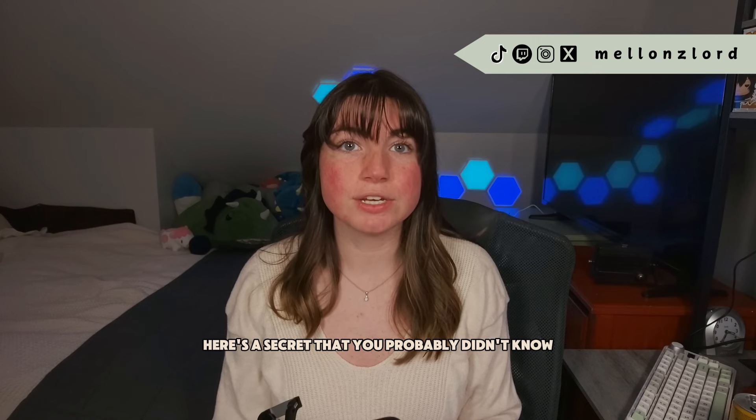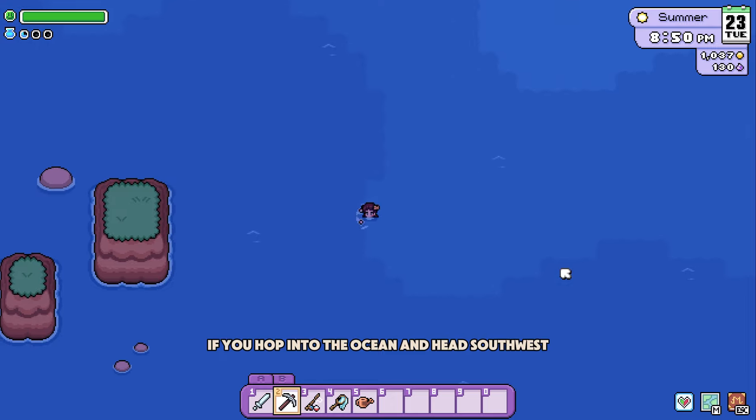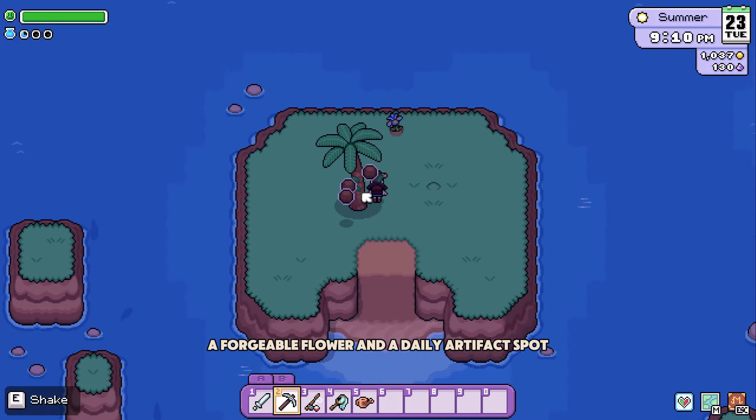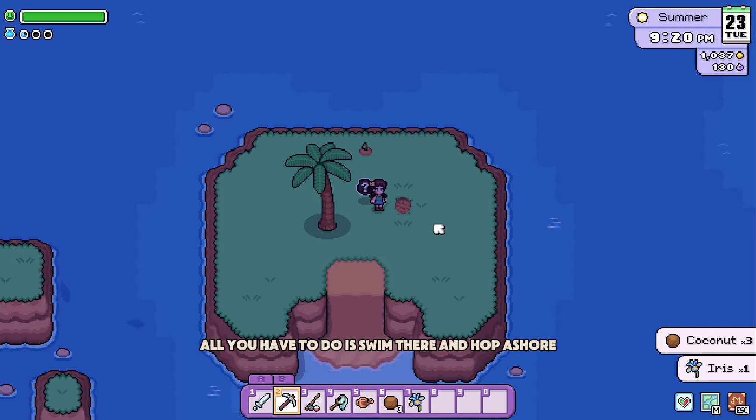If you're hunting for artifacts, here's a secret that you probably didn't know. If you hop into the ocean and head southwest, you'll find an island with a coconut tree, a forageable flower, and a daily artifact spot. All you have to do is swim there and hop ashore.